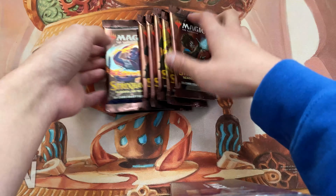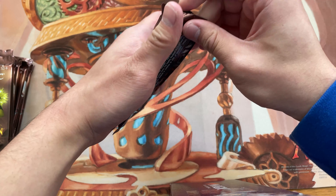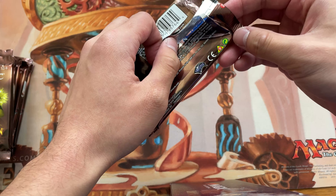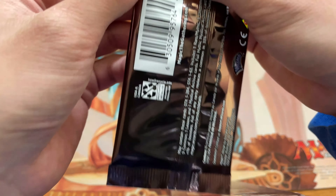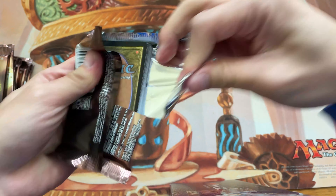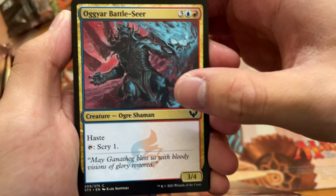Alright, time for the regular packs. Since I have none of these cards, every card will be useful until I get four of each common, two of each uncommon, one of each rare mythic, and then I'm not sure what I want to do with the Mystical Archive yet. Also, these packs are weird. These are Japanese, I think, because these are really thick. However, I don't see a pull tab in any of the corners. Nope, these are American packs because these are in the front.